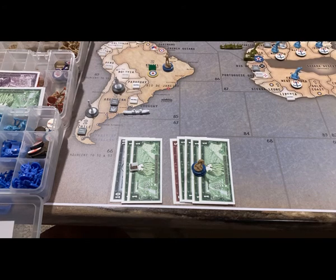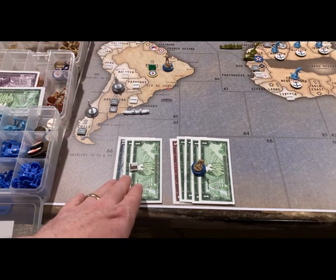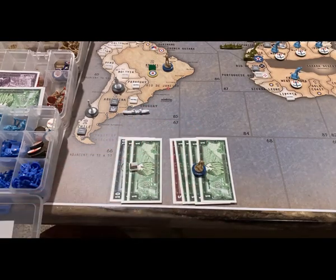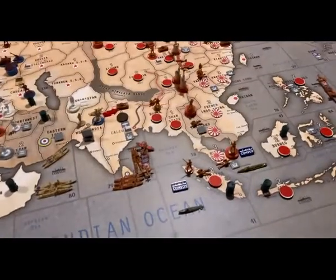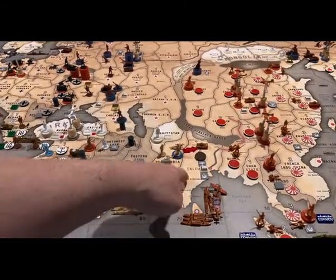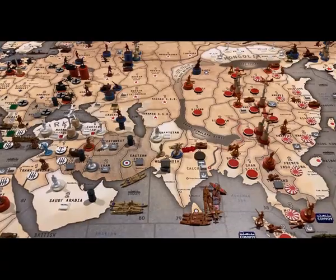This is UK turn four. They have 21 IPCs to spend — they're going to buy three infantry and a minor factory. They only have one attack to declare. I don't know if this is such a good idea, but they could use the extra money. They're going to try and take Calcutta back with two infantry and one artillery from West India, so let's roll that up and get going.